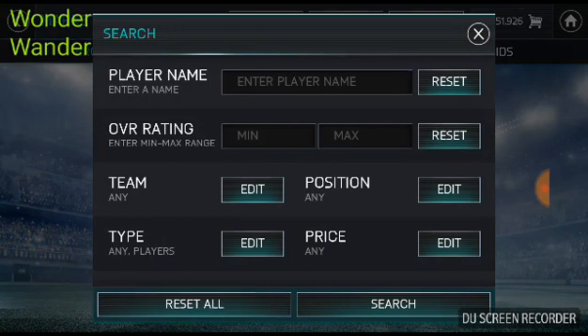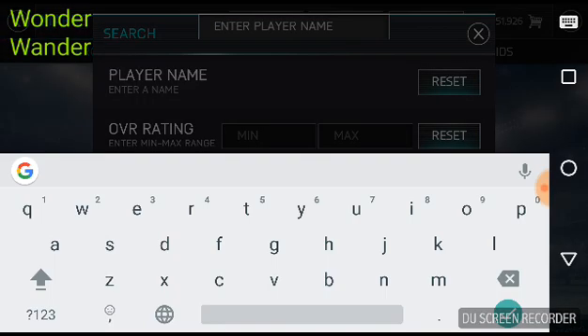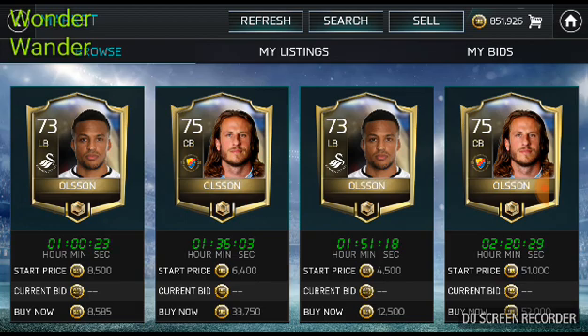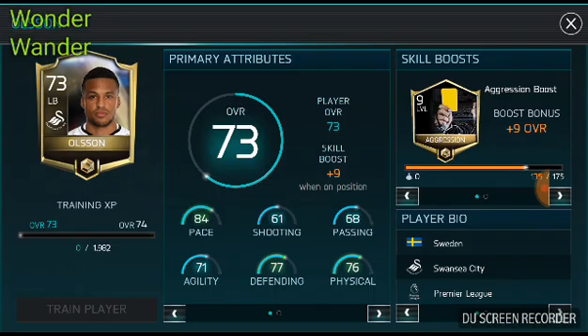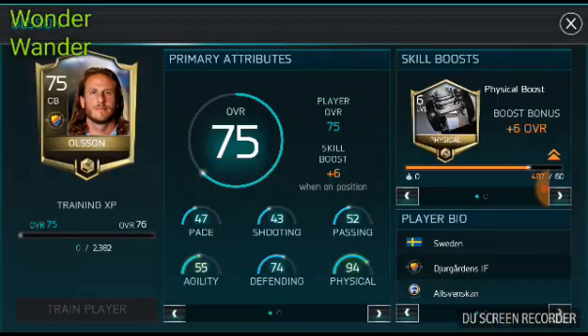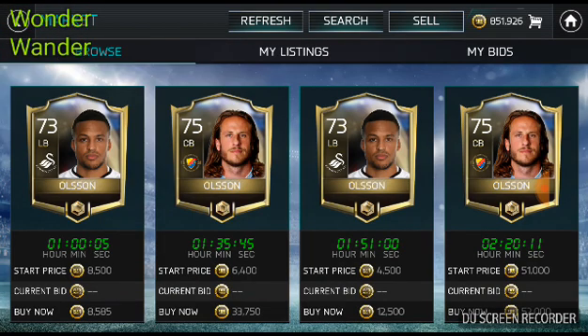I think that's nine players I've talked about. We normally need five, but let's make an eleven of Swedish players. Olsen — I want Olsen at above 70 overall. There's an Olsen at left back, going pretty cheap for a city player against Sweden. Then another Olsen, 75 overall center back, against Sweden. So you practically get 11 Swedish players to choose from.